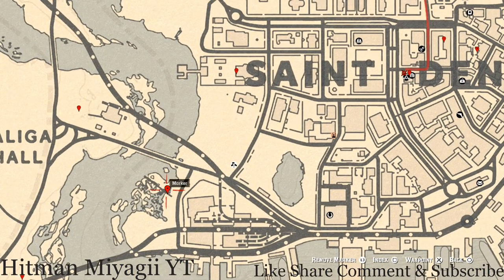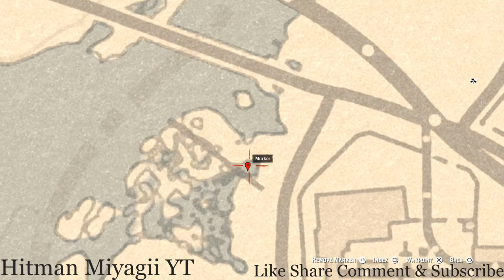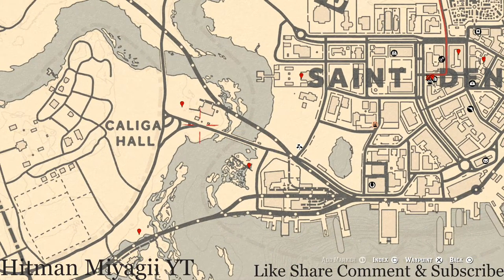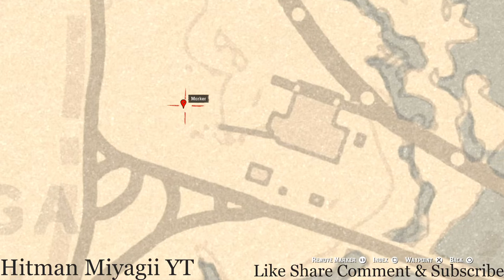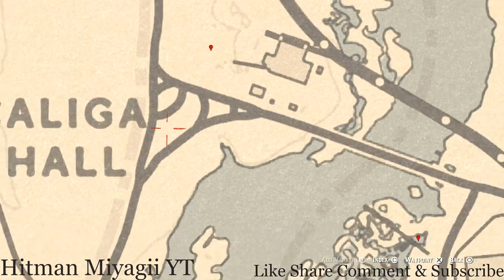Let's go down here to our next marker in this little sewage area. Come right here with your metal detector and what you will dig up is a random fossil — I cannot tell you what fossil it is because it is randomized. Then go back up, across the bridge, to our next marker. Right here there is a small abandoned cart — use your metal detector at this location and you will get a random coin.